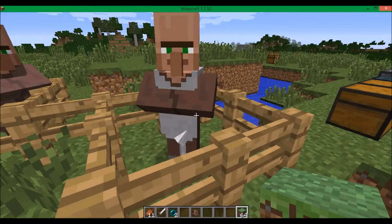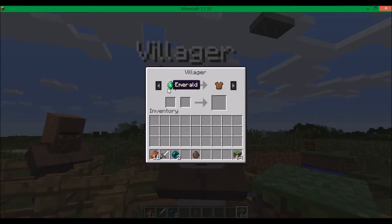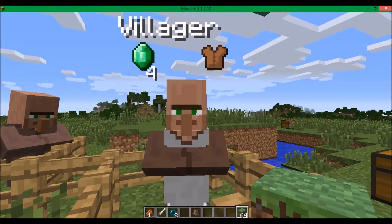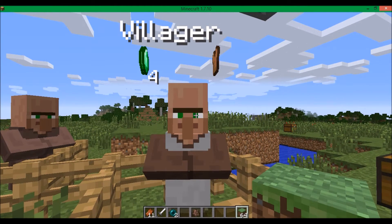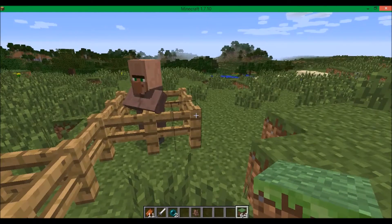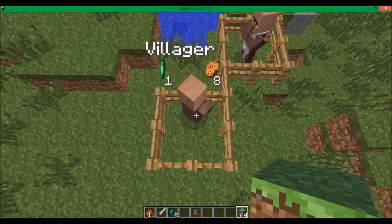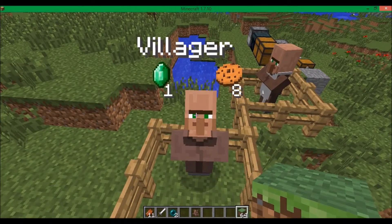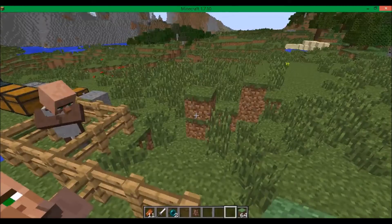It also works really well on villagers, so you can actually see what their trades are. See, this guy's selling those — he trades for a leather chestplate, so that's cool. Here's another villager example — he's selling one emerald for eight cookies. Not the best trade, but it works.